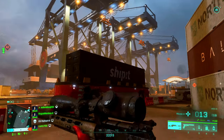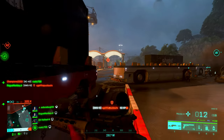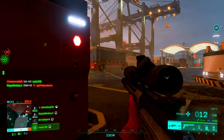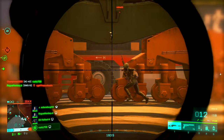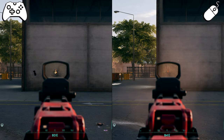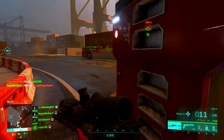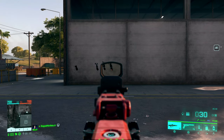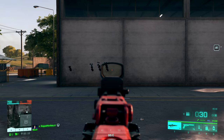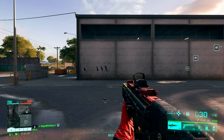Here they are when we compare them side by side. On the left you have the controller, and on the right you have mouse and keyboard. I'm going to put them in slow motion, and you can see that by the time you get out the first burst on mouse and keyboard, you've pretty much already shot out two bursts on controller. So you can get two consecutive bursts much faster out of the AC42 on a controller than you can on mouse and keyboard.